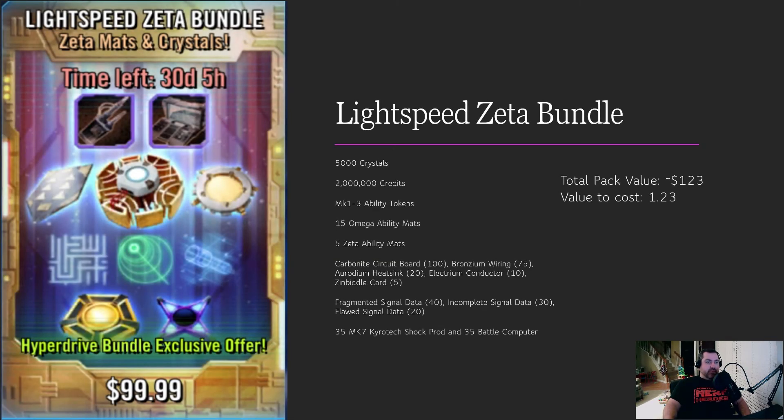The next one is the Lightspeed Zeta Bundle. You get 5,000 crystals, 2 million credits, and MK1, 2, and 3 ability tokens. MK1 and 2 ability tokens are worthless, and MK3 are worthless if you've been in the game for a long time. The Omega ability mats are very good, and the Zeta mats are good too — but you're only getting one-fourth of a Zeta, and you can earn roughly a Zeta per day through events, or four per week from fleet challenges.